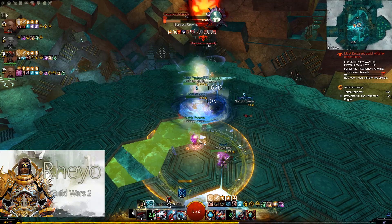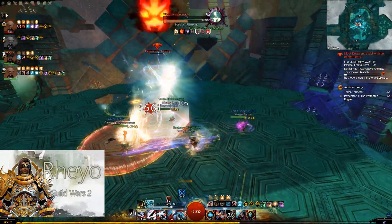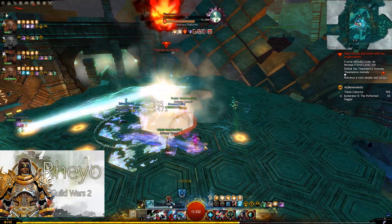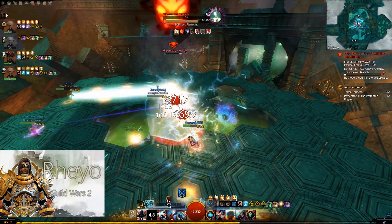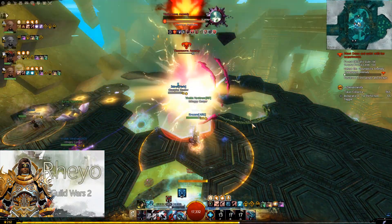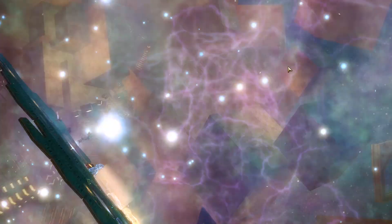Hey everyone, Rayo here, and welcome back to my series Fractals Explained. Fractals Explained is a composition of in-depth fractal dungeon guides from the tier 4 perspective. The focus of these guides is to give you insight on each and every mechanic for every single encounter inside a single fractal dungeon. I may mention a few speed tricks here and there, but overall these guides are not on how to speed clear. After watching one of these guides, you should have a strong foundational understanding of the core mechanics of a fractal as well as how to handle those mechanics properly.